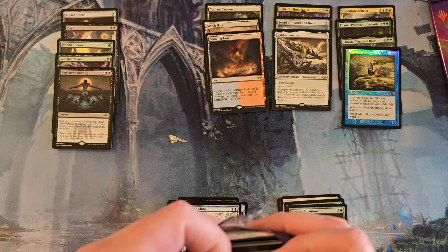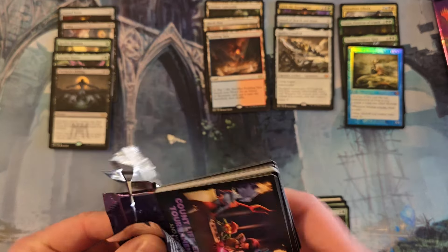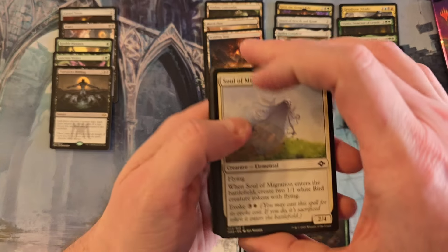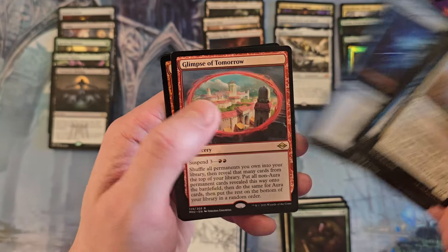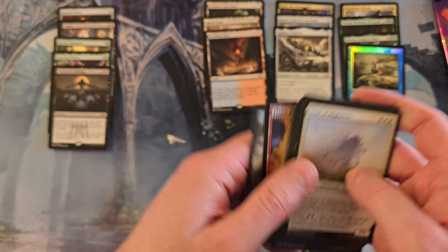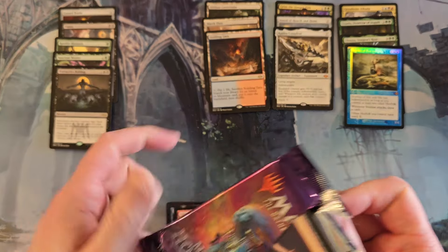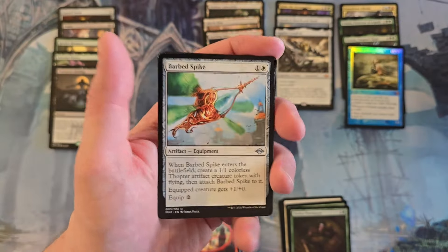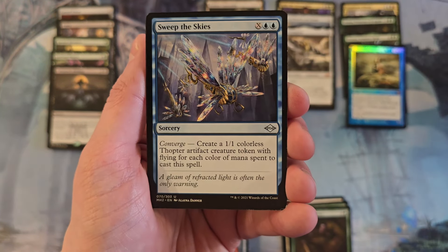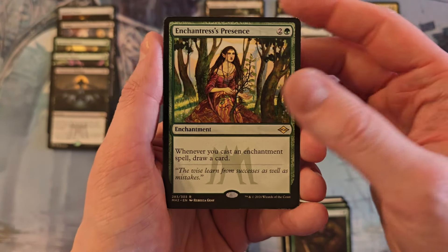If you give me an Urza's Saga and a Ragavan in the end here, I'll at least forgive you, box. That's a Glimpse from Tomorrow - not one of those two cards I just talked about. All right, last pack. Sweep the Skies. Enchantress's Presence in the reprint slot.